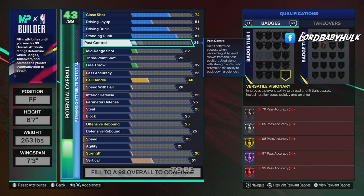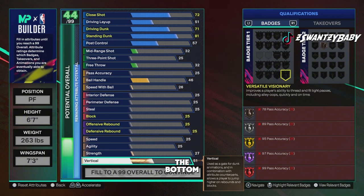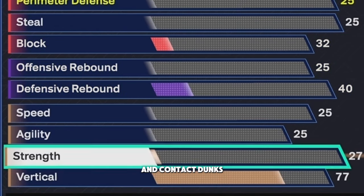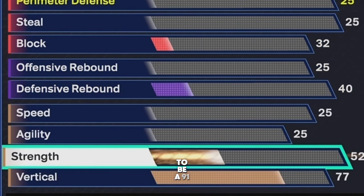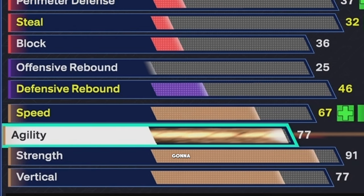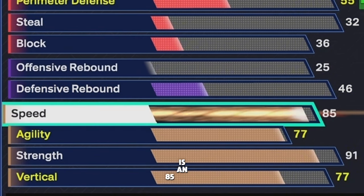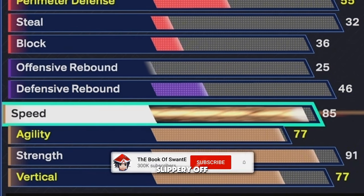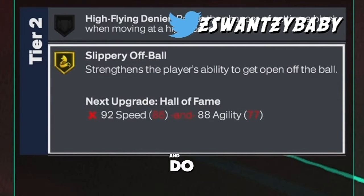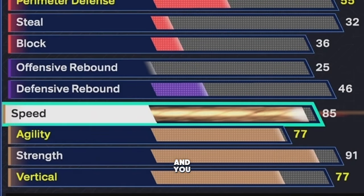Post control at 57 — it makes other things go up. Starting from the bottom: 77 vert, which unlocks badges and contact dunks. Strength is gonna be a 91 — you're gonna be able to use cap breakers for this and then get Purple Brick Wall. Agility is 77, so you're gonna be much faster than most centers. Speed is 85 — you're gonna have Slippery Off-Ball on gold, which is very good especially as a popper when you have to pop decks, set a screen, and move around.